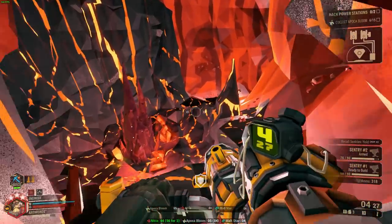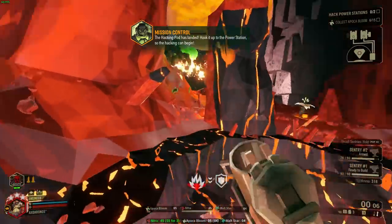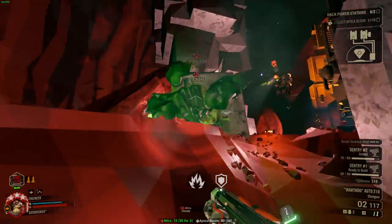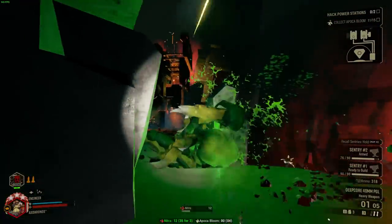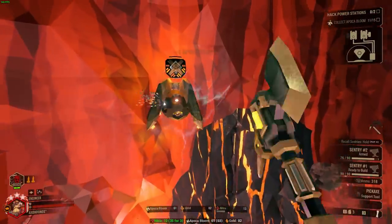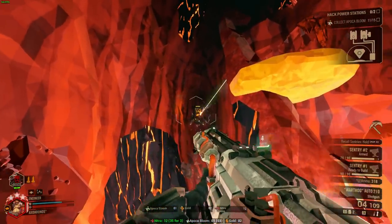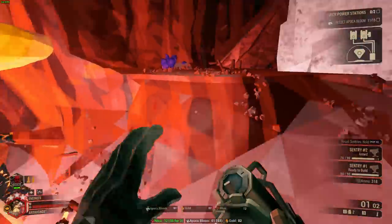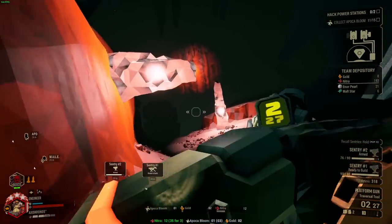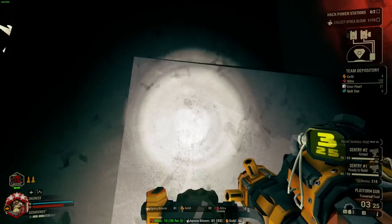Finally we have the LOK-1 smart rifle. A lot like the sludge pump it can do both roles depending on which way you build it, and it does both extremely well. The polarizing ends of the spectrum being explosive chemical rounds for extremely good crowd control, and then executioner for unbelievably good single target damage. There's definitely an argument that LOK-1 does the single target and crowd control roles better than the alternative primaries. Personally I find it a little bit too clunky to use, but point stands: if you build it for single target take a crowd control secondary, and if you build it for crowd control take a single target damage secondary.